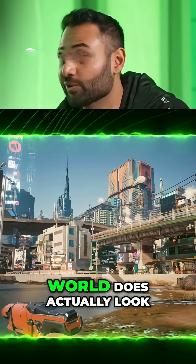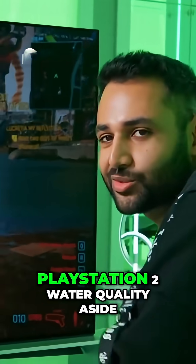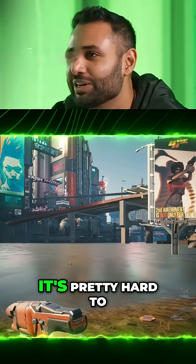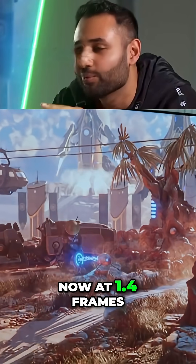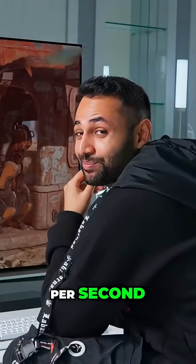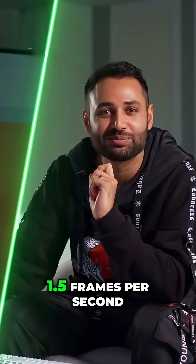While the game world does actually look pretty incredible, considering this is absolutely lowest settings — PlayStation 2 water quality aside — it's pretty hard to appreciate it when it's running at 720p. Currently running at 1.4 frames per second, with an average of 1.5 frames per second.